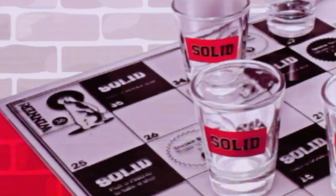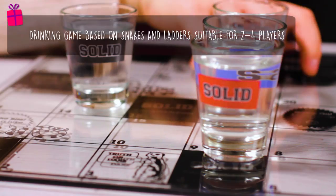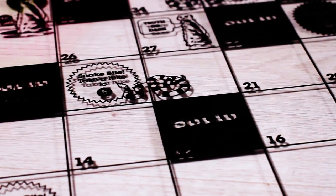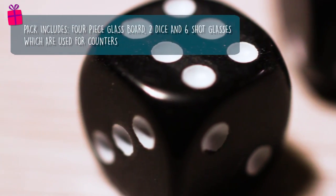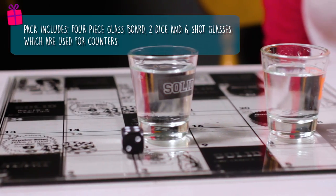Why not add a twist to a classic with Snakes and Bladdered? Based on the classic board game Snakes and Ladders, we've added the extra pitfall of drinking forfeits. Suitable for 2-4 players, the pack includes a glass ball, 2 dice and 6 shot glasses, which are your game counters.